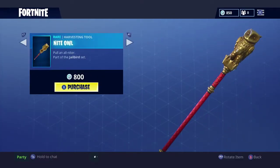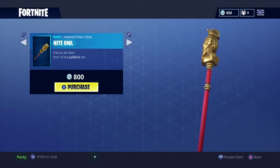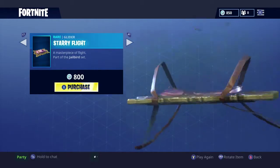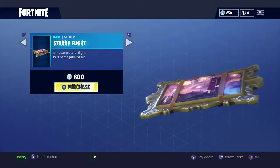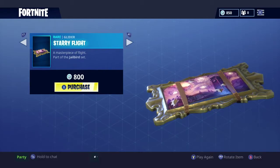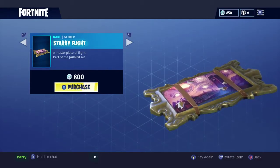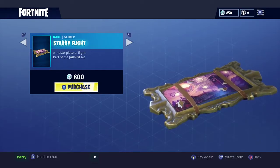We also have the Night Owl harvesting tool. It just has like a little owl sitting on a stick — you can basically just hit people with it. And next we have the Starry Flight Glider, so you can get all these as one set. It looks like it has a painting of Tilted Towers with the storm coming in.